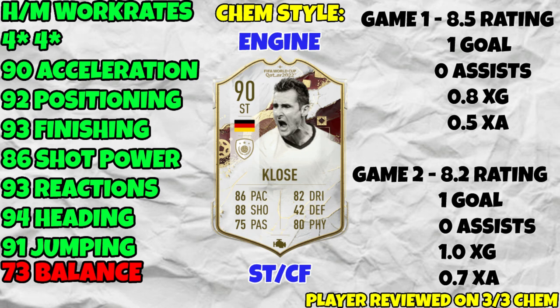He did get that one goal from only 0.8 xG, which means he's over-performing his expected goals — exactly what you want to see. I include expected goals and expected assists because it shows things that make it look better: for example, he's got two goals in two matches, but he easily could have had two goals and two assists. In game one, Messi had 0.5 expected assists from a pass Klose provided — Messi could have easily scored that.